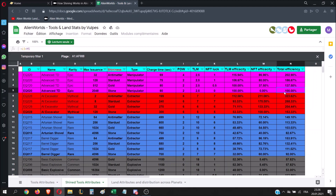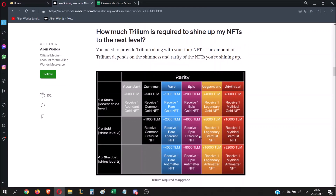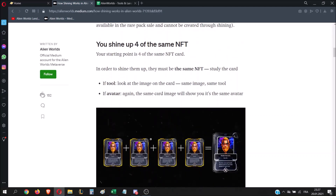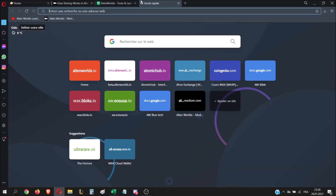So if you mine a lot it might be very interesting for you to shine your card. But it's not going to be free. You will have to pay some TLM and burn 4 cards to get to the next shininess level. We're going to try to see how much it will cost you to shine a tool from stone to antimatter. Let's go to the Atomic Hub and pick a random item.